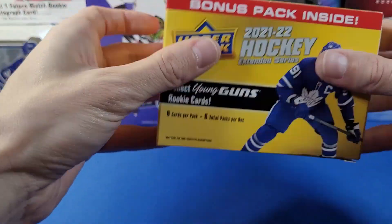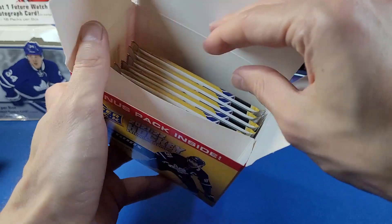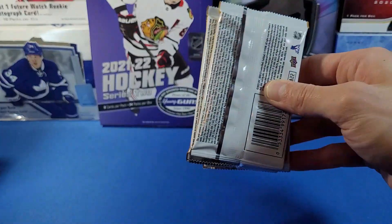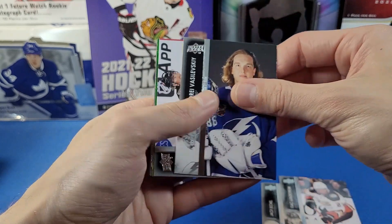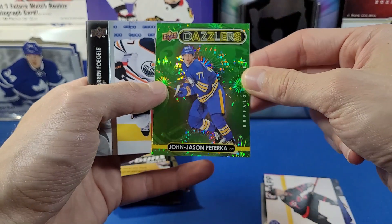Artifacts will be an interesting product. Since it's kind of a year behind, I don't know if there'll be any redemptions — I think all of the redemptions have already been announced. If you look at the checklist, you'll see what I mean. Blaster number two, six packs — here we go. Eichel, Lundstrom, Vasilevsky. Another Green Dazzler here with Jace Peterka — that's a rookie card — nice, and his Young Guns is in Extended Series.